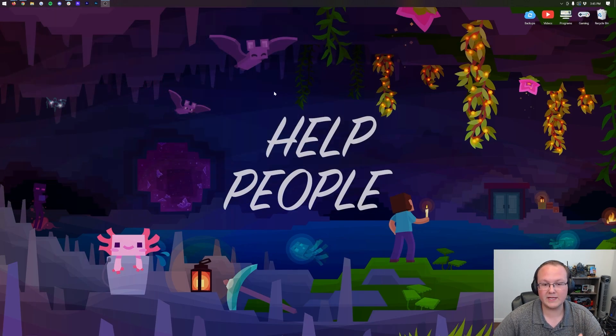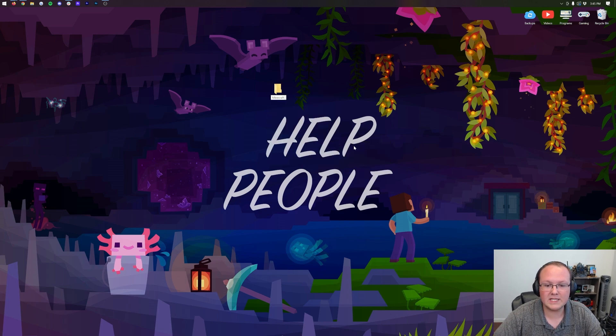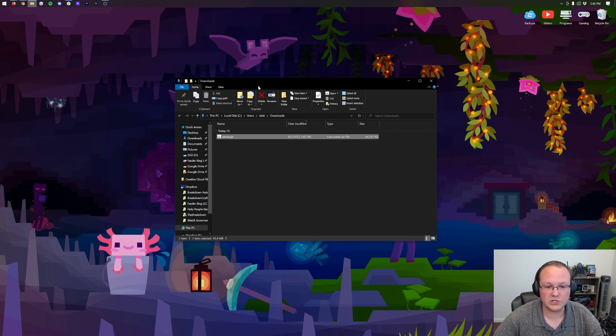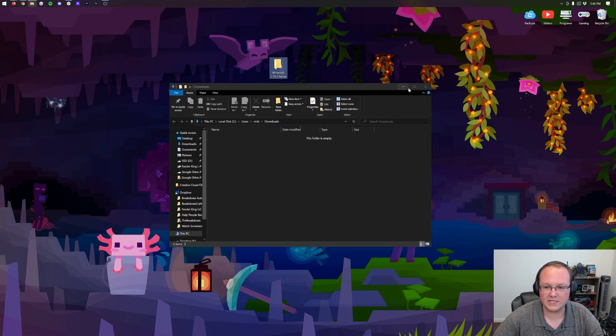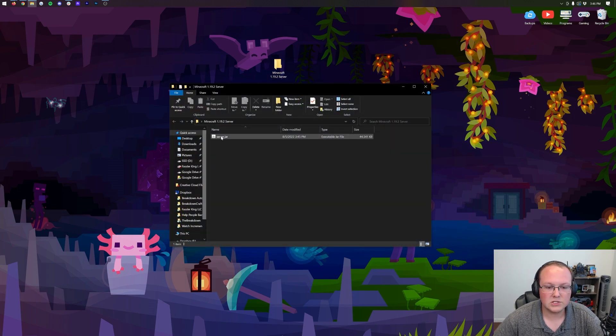Now let's minimize our browser and create a new folder on our desktop. Right-click, create a new folder, and name it 'Minecraft 1.19.2 Server' — you can name it anything, but that way you know exactly what it is. Then go ahead and drag and drop the server file from your Downloads folder into this folder. When we open up the Minecraft server folder, we'll be able to see server.jar is in there.